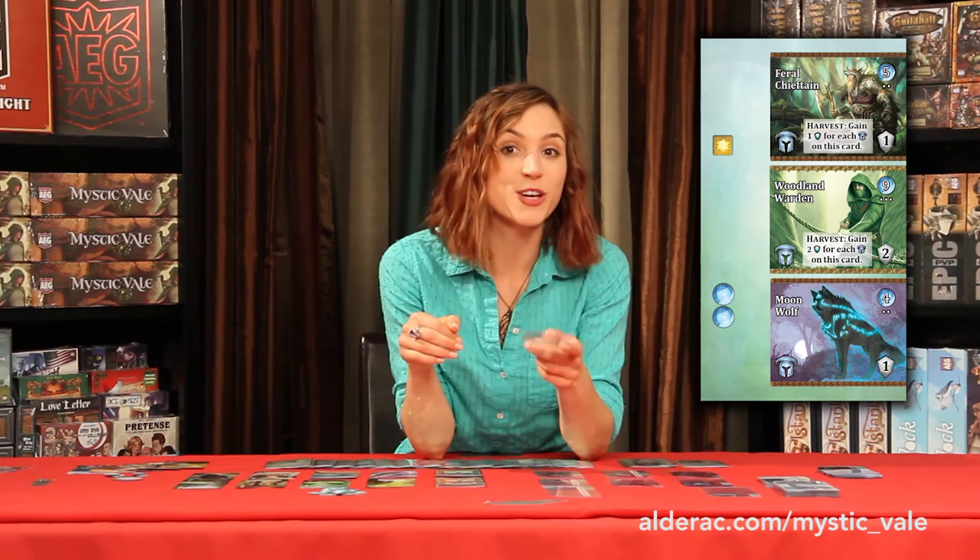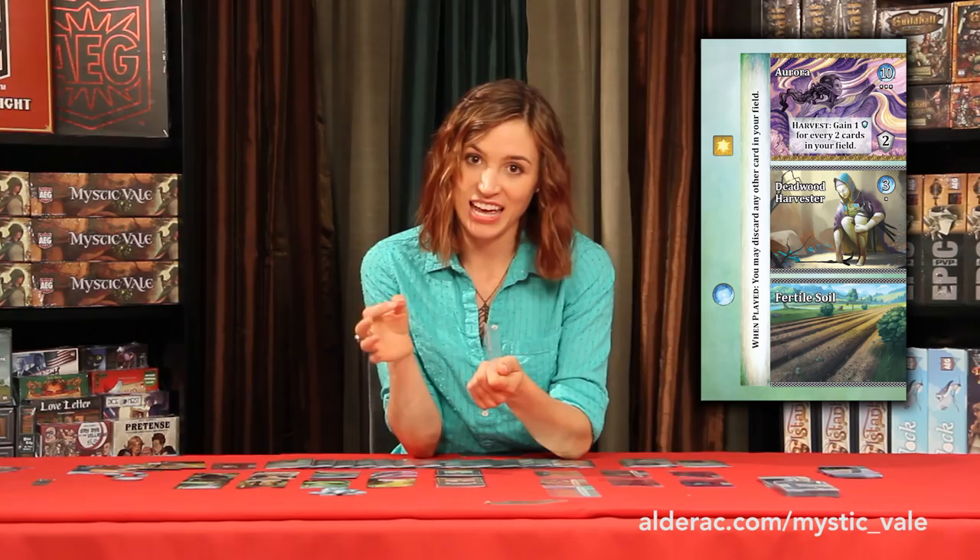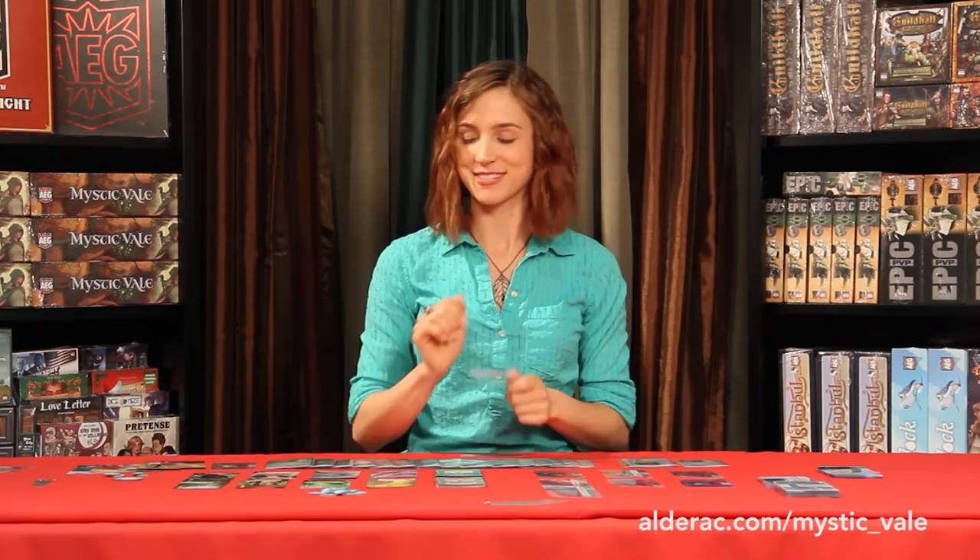I'm going to go with the Woodland Warden to complete my card with the Feral Chieftain and the Moon Wolf, which means I'll get three VPs for every guardian symbol on that card — a total of nine every time it comes up, or twelve if I use Conclave of Ents on it. For my second one, I'm going to grab Aurora, and I'll stick it on the Deadwood Harvester, since he gets rid of decay and keeps my field as large as possible. I purchased two level three advancements and I still have two mana left over. Unfortunately, I can only purchase two veils and two advancements in a turn, so that mana's just going to go to waste. Onto the discard phase.